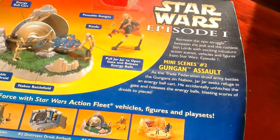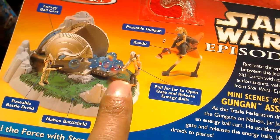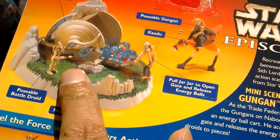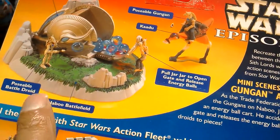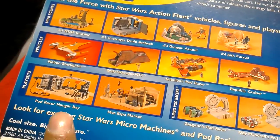Episode 1, so this is the set you get. You get Jar Jar there, a poseable Gungan on the Kadu, Battle Droid, Energy Ball Cart. You get all of these other sets by Micro Machines.